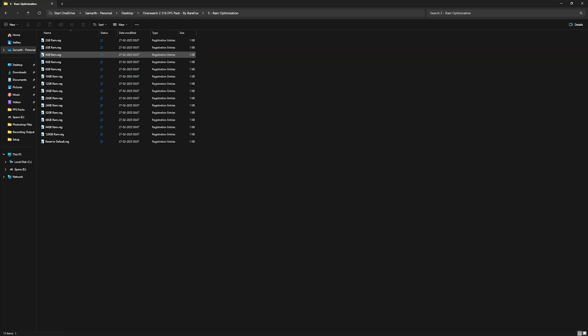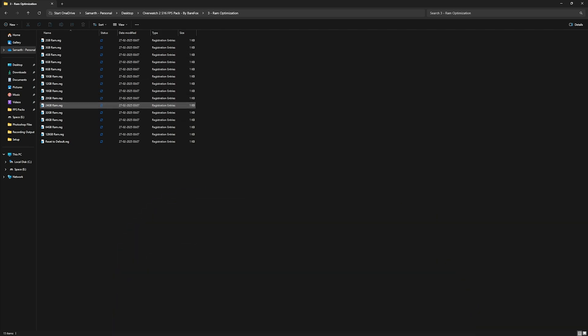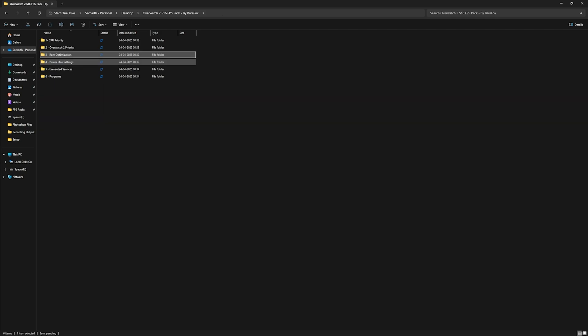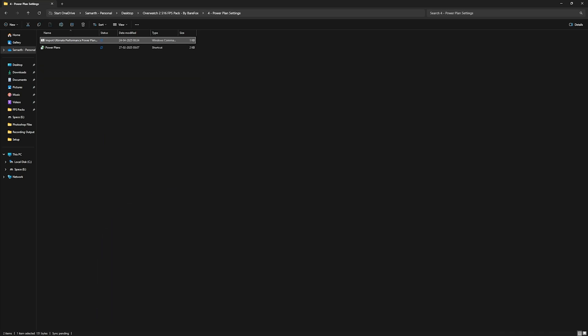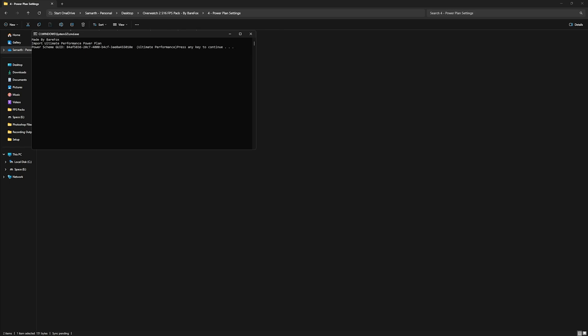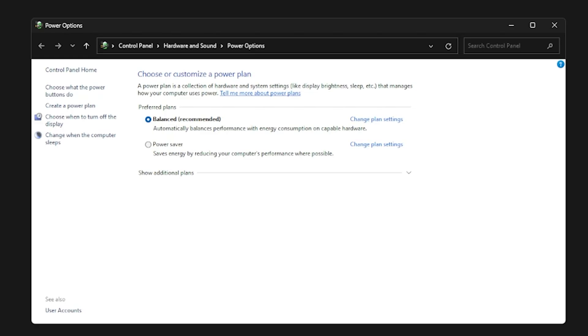The third folder is RAM Optimization with eight presets — I have 32 GB RAM so I apply that registry; choose yours from the preset list, and if it doesn't work you can reset to default. The fourth is Power Plan Settings, which is very important. Run it as administrator to add a new power plan. Once it runs, press any key to continue, then double-click Power Plans.